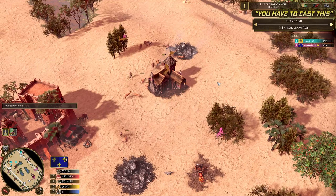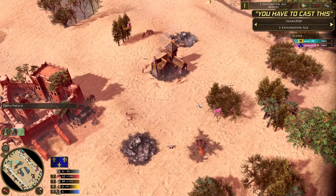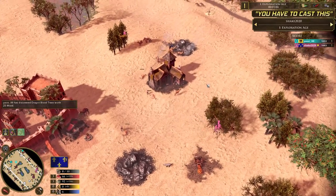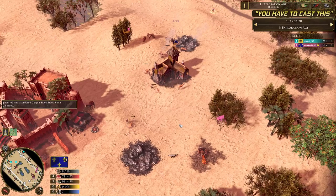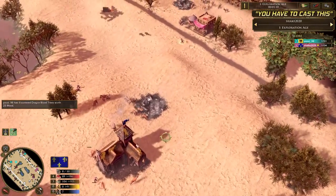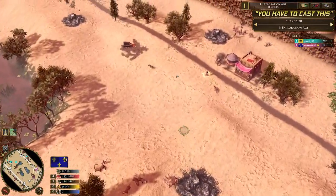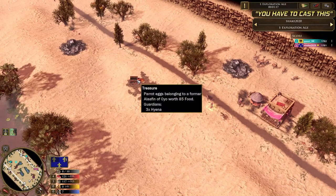So Shake playing as the French — a civilization I haven't really played that much, very versatile, very strong, well-rounded. You can do many things with this civ. We can see Shake has gone for a TP opening. Sometimes you can go TP opening, sometimes market opening — many options. He's going to be prioritizing this 85 food treasure.